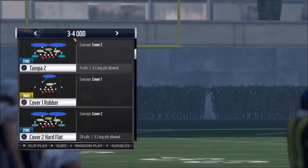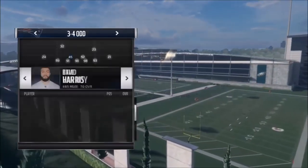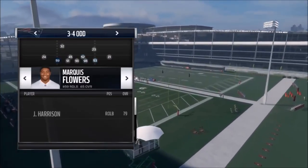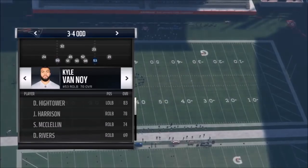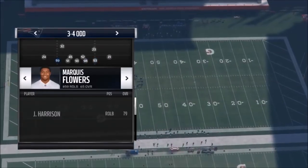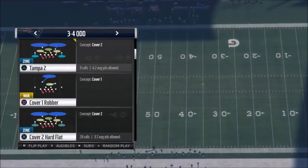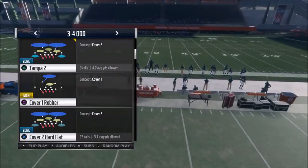The play that I do like is the cover two hard flat or the Tampa two — you can use either one. I'm going to show you what to do there. First, I want to check my personnel because this defense is not that great. I want to make sure I have as much speed as possible on the outside. I'm guessing this is about as good as it gets — Kyle Van Noy and Marquise Flappers. You want speed on both sides because those guys are going to be coming. The Tampa two is probably better coverage than the hard flats, but you can really convert the cover two hard flats.